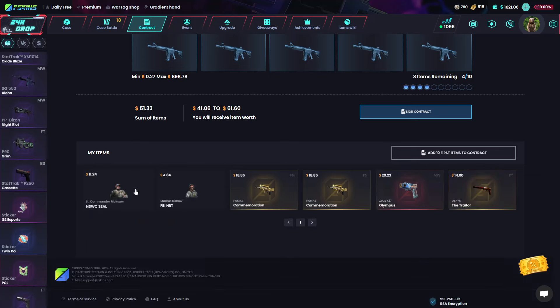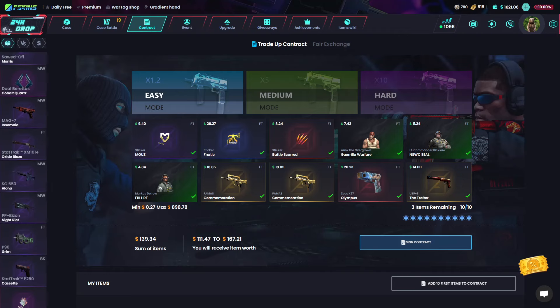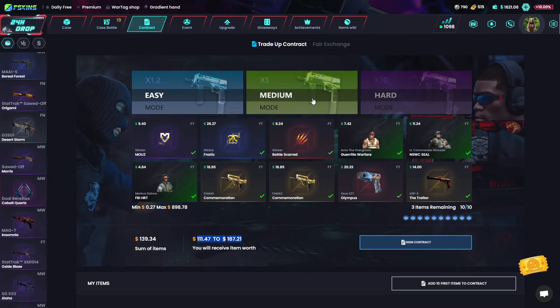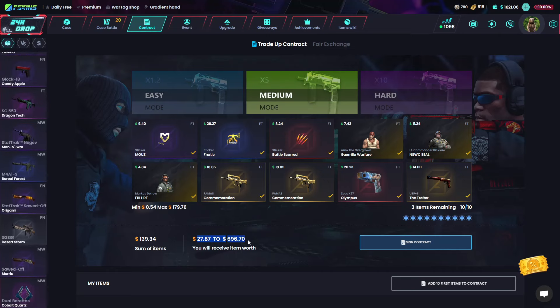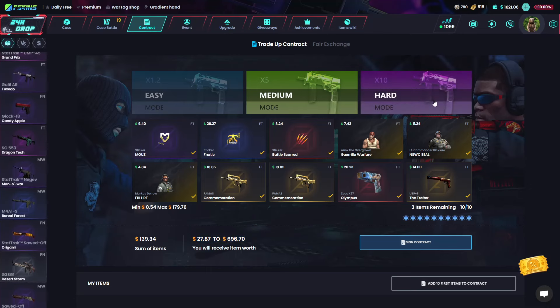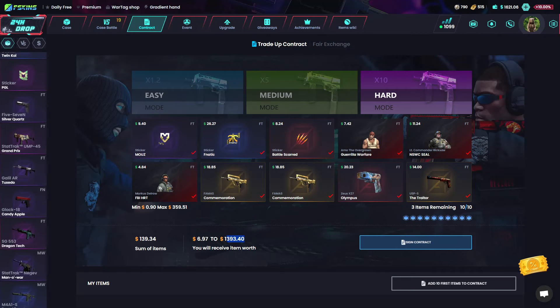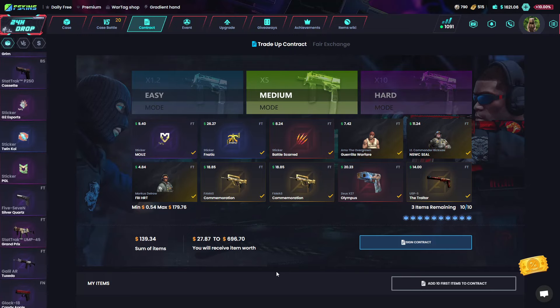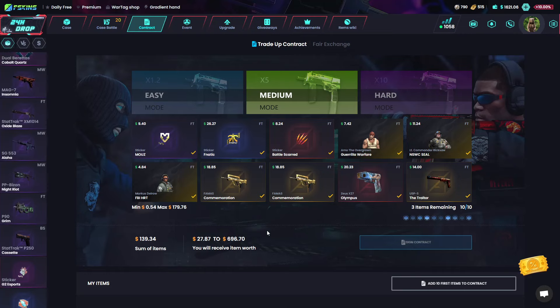Let's go to contract and add everything in. In easy mode we get everything from 111 dollars to 167 dollars. In medium mode, which we usually do, we get 27 dollars to 700 dollars. Hard mode goes up to like AWP Fade money. I think we'll do the medium one — I've never really done the hard one but it feels a little bit too risky.